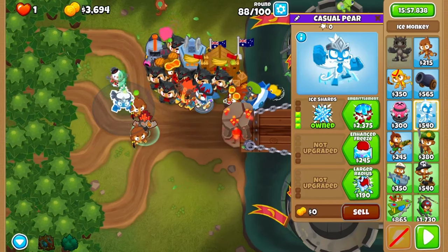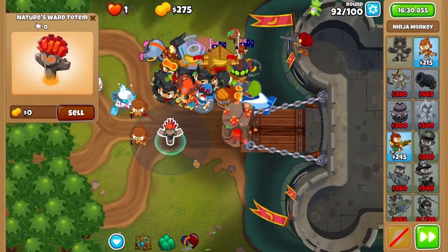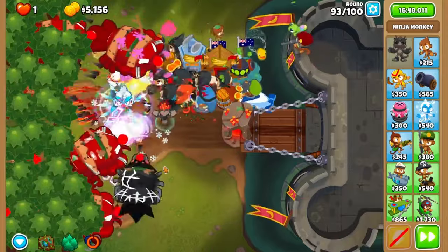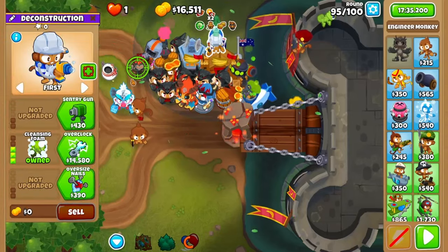Now after round 88, grab an ice in the middle upgrading it to embrittlement with larger radius. Once again fast forward to after round 91, grabbing a sabotage ninja in double discount range. You'll sabotage on round 93 once the DDTs appear, doing so again on 95 to clear up the large DDT wave. After, grab an overclock engineer.